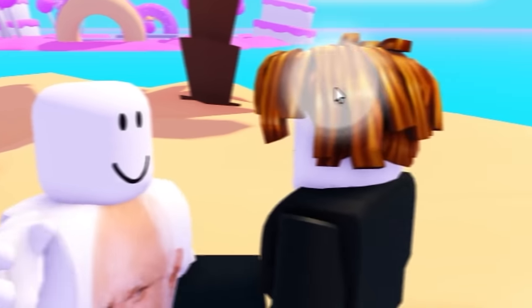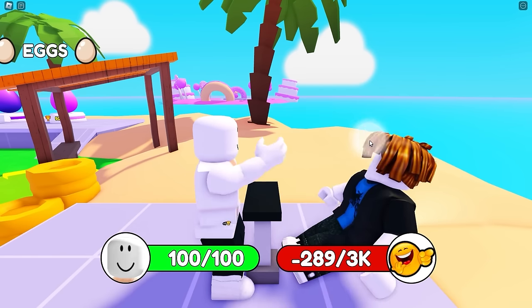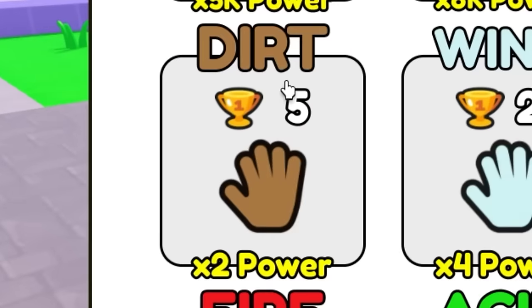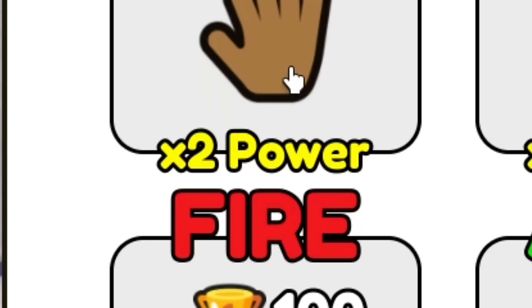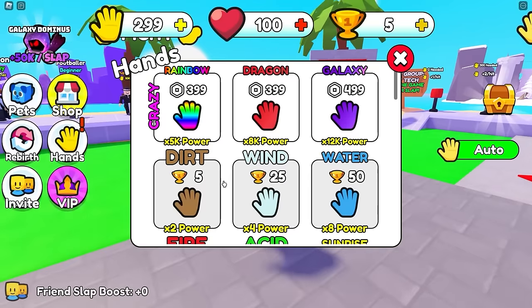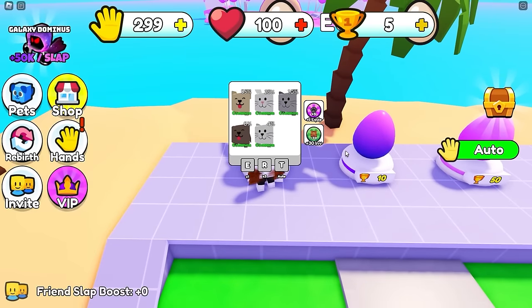I have five wins, I can now buy the dirt hand - gives me times two power! I have the dirt hand now - it looks like crap coming out of my fingers. So you don't actually spend your wins - with my five wins I can open this egg. Give me something good - common trash, that is scuffed. Look how much my slap power is going up!